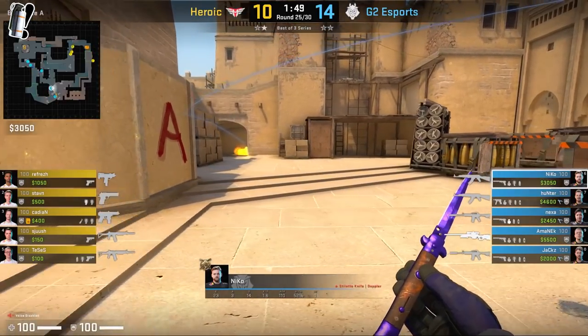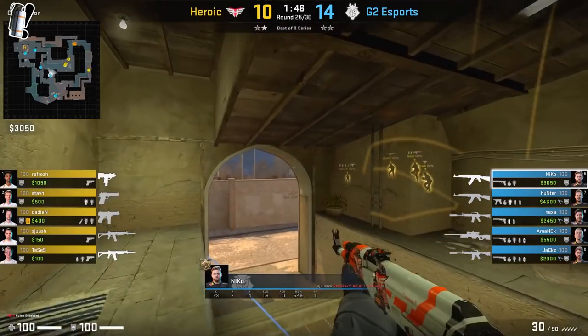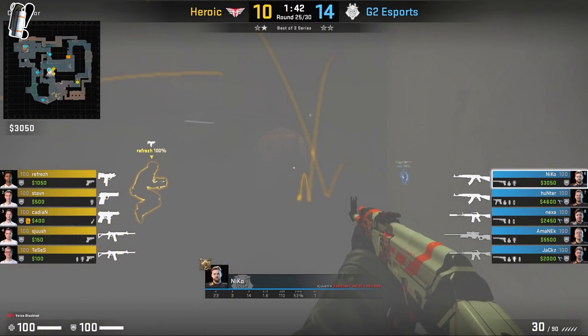Against Heroic, when Nikko comes towards connector, they throw a window smoke and flash towards mid. This indicates to Nikko that it's pressured towards mid and there might be something fast coming. So to counter any play, he smokes it off and hides behind the smoke very cleverly. When Heroic tries to burst through that smoke, they're not going to expect Nikko on the other side of it.